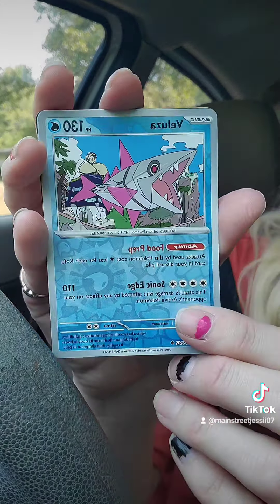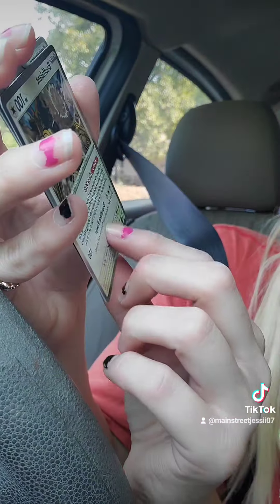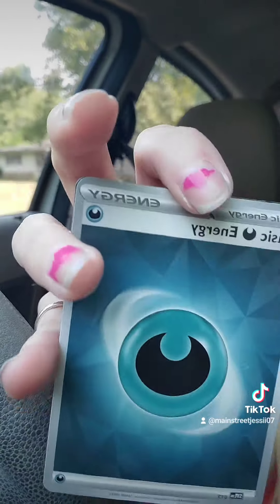This one is also holo — they're kind of hard to tell. This is Volcarona. And then we've got the Bouffalant, also holo, nice and shiny, a basic energy, and then just a trading card. Not a bad pack, very excited!